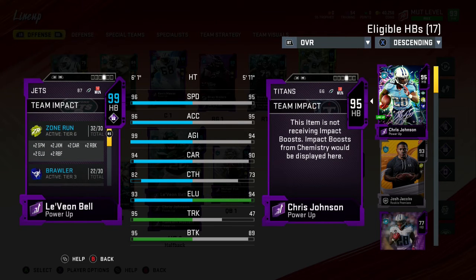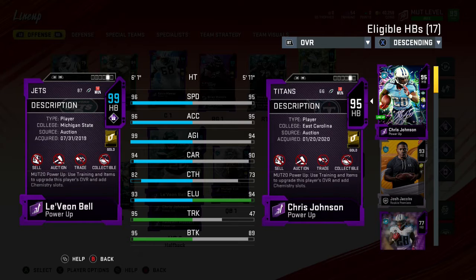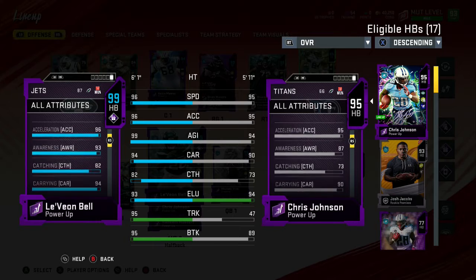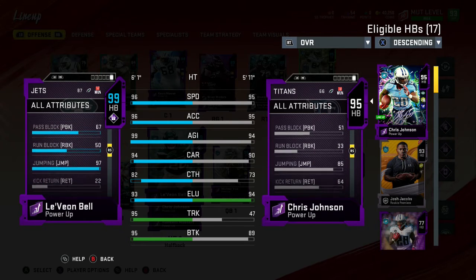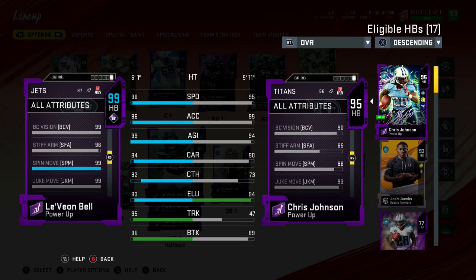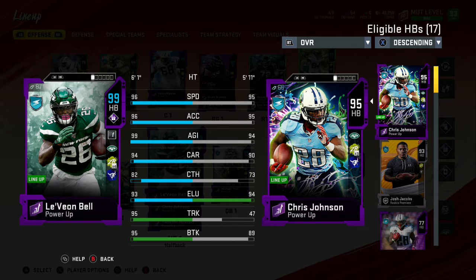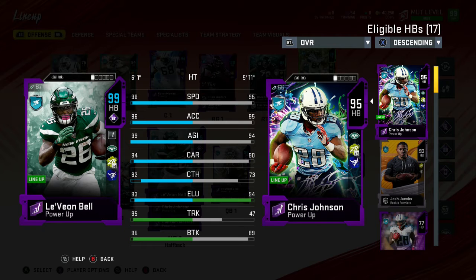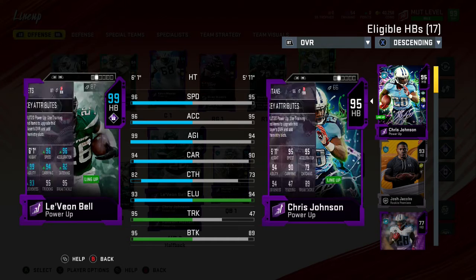Three 99s added to the team — it is insane. If Terrell Revis comes back to Madden we have the best team ever on defense. We need a left outside linebacker, but here are the stats: spin move 99, juke move 99, stiff arm 96, BC vision 99, trucking 95. All-around great back. He's 6'1 — decent height — can catch for days: 82 catching. He's like a slot receiver.